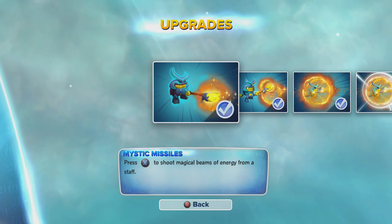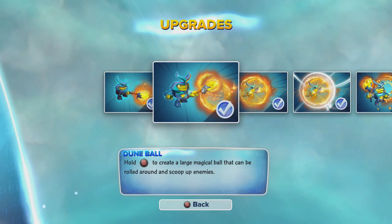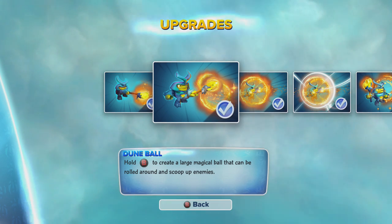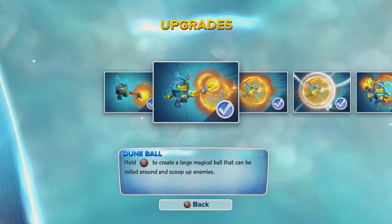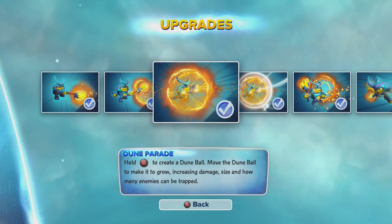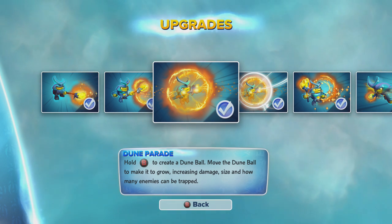His first attack is to shoot a magic beam of energy from his staff. His second attack is to create a large magic ball that can roll around and skip enemies. This upgrade lets him move the ball and make it grow and have more damage.